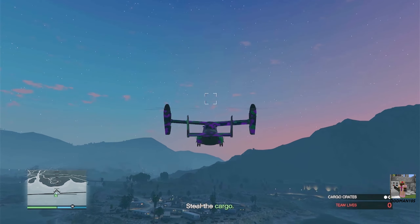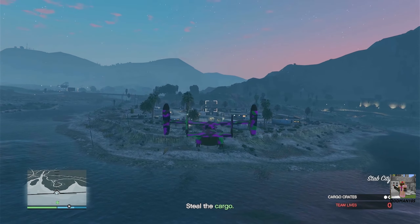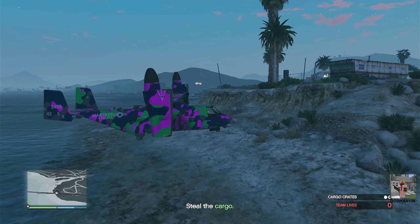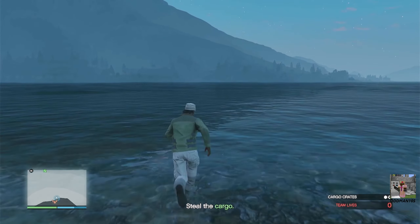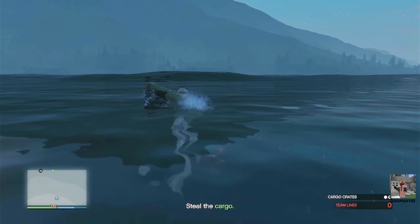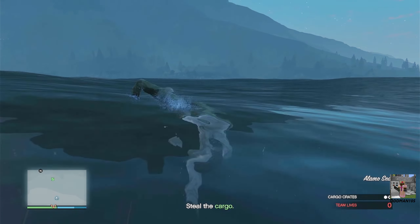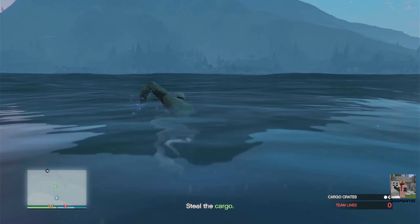Land the Avenger as close as possible to the cargo because you're going to have to go diving. There's no easy way to get to the cargo — you have to go swimming. If you look closely you can kind of see the glowing silhouette under the water, so it's not too terribly far. The frustrating thing about this mission is that there's no easy way — you have to go swimming and dive for it.